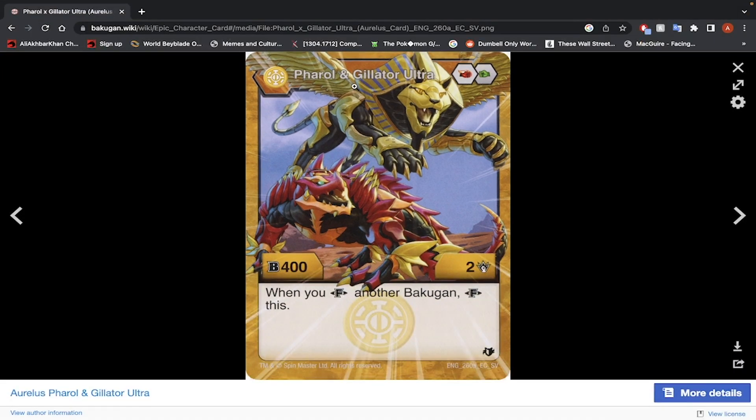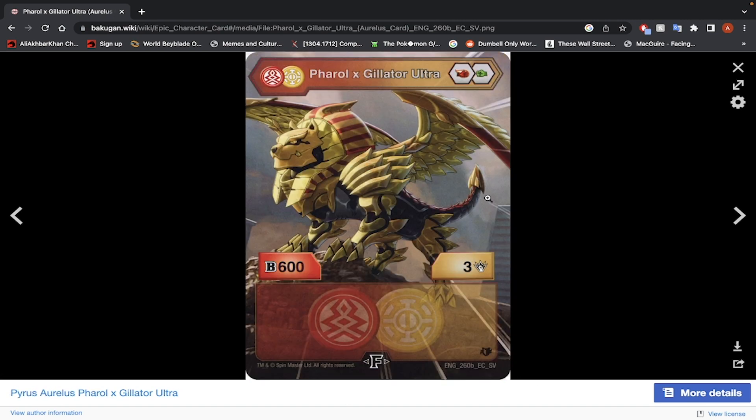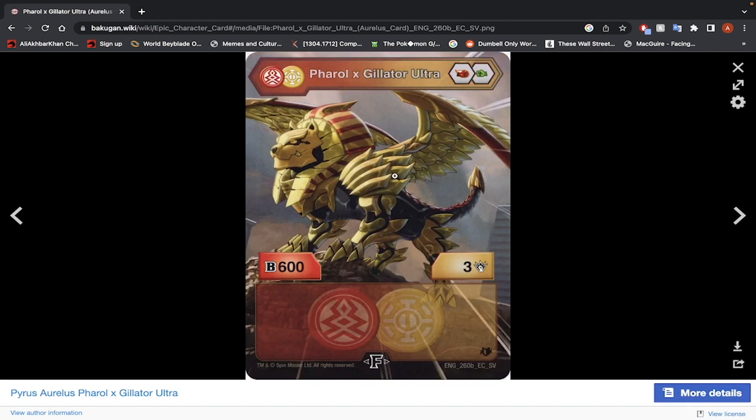Feral and Gilitar Ultra — Fire Fist and Green Fist, 400 B-Power, 2 damage. When you fuse another Bakugan, fuse this too — killing two birds with one stone. Fused stats: 600 B-Power, 3 damage. You can fuse it for free. If this were a Pyrus Bakugan in main form, I'd give it a yes. But because it's an Aurelis Bakugan, I'd give it a no. There are a lot of Bakugan with higher damage ratings that don't need to fuse. So unfortunately, no.